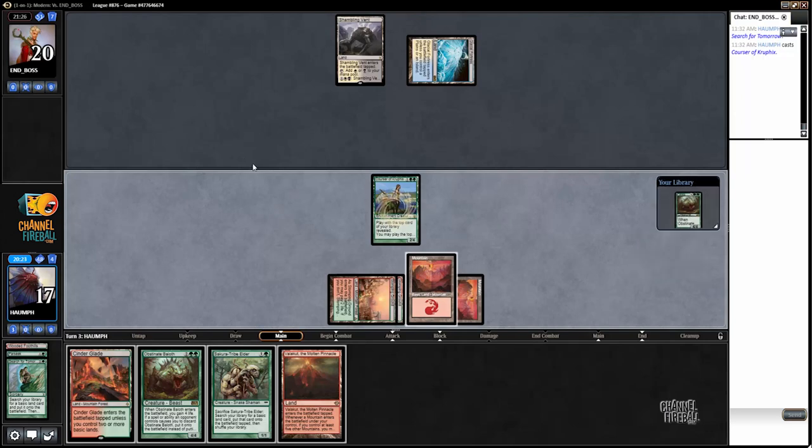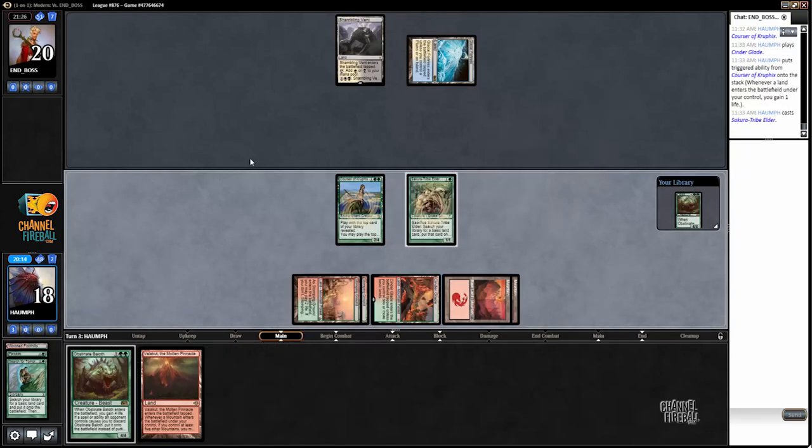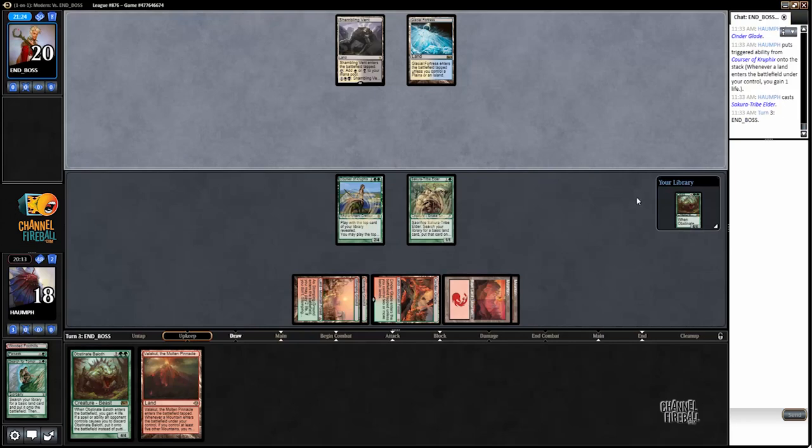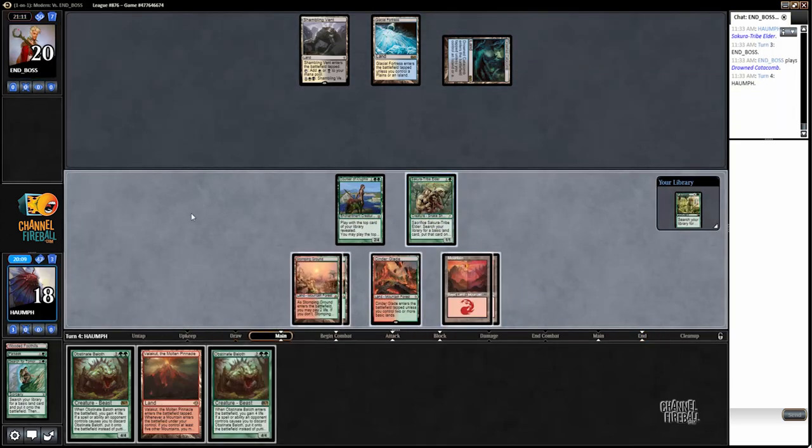We did not get value from Courser. I actually just want to play Tribuilder there just to get another attacker in. Like, we're not going to draw Primeval Titan next turn. My opponent can Esper Charm me right now, but that's okay too because we get to just discard the Baloth. My opponent has a super slow hand. Not sacking Tribuilder there.